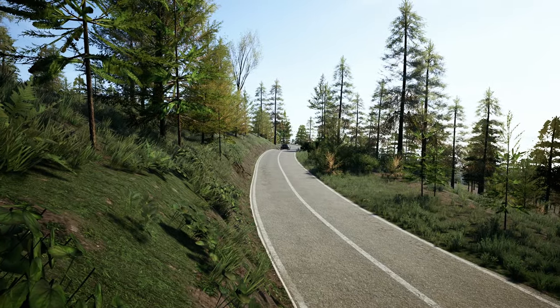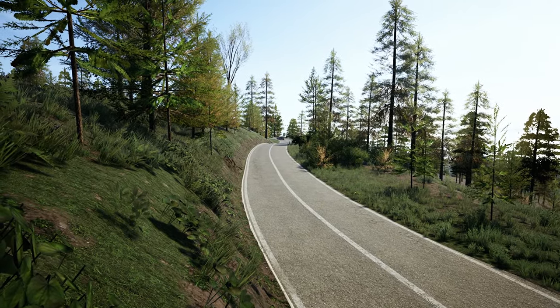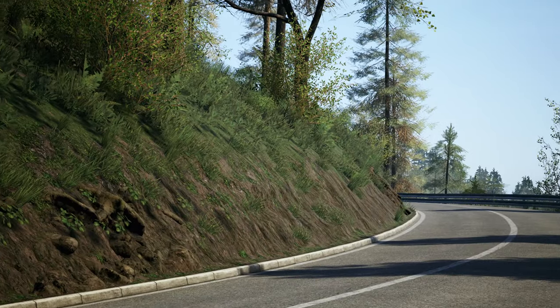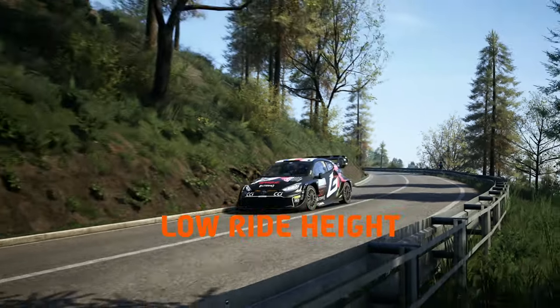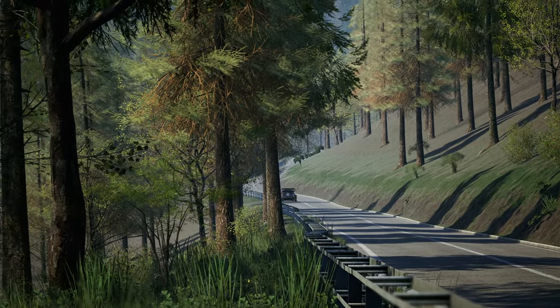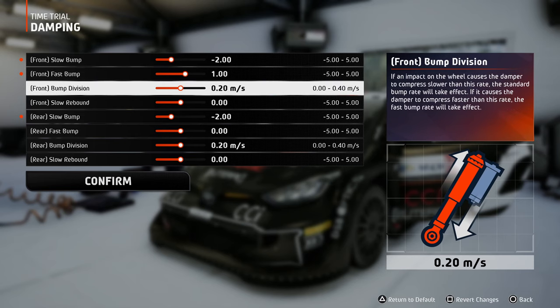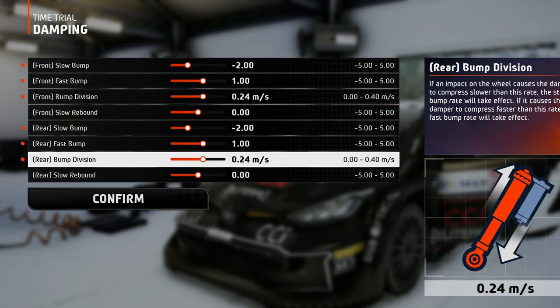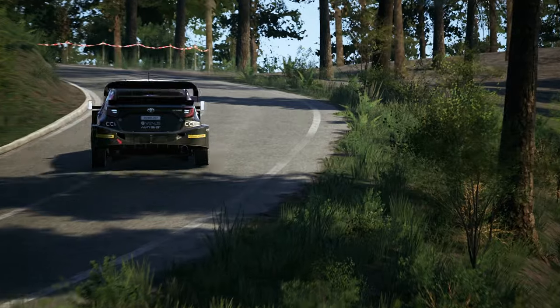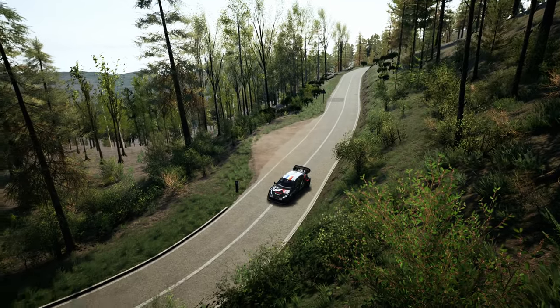The asphalt in Croatia is pretty bumpy, so the dampers have to be adjusted accordingly. A soft slow bump value will do the trick, but do not set it too soft because combined with the lower ride height you risk hitting the bump stop, which can lead to loss of control. Fast bump reacts to jumps mostly, but since there are no jumps on these tracks, we can use the fast bump to absorb more of the larger bumps and drops, just a little on the stiffer side.